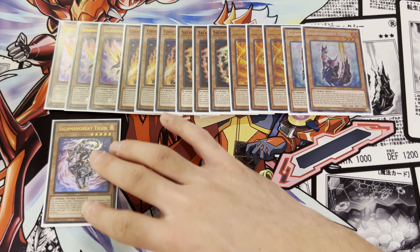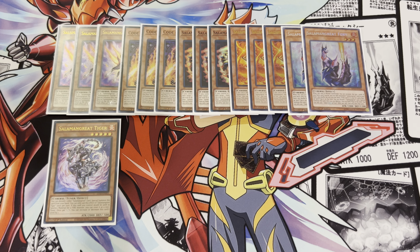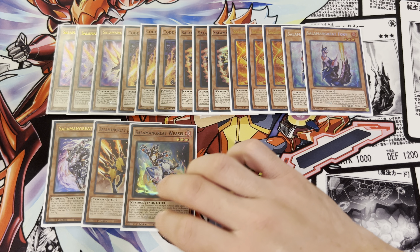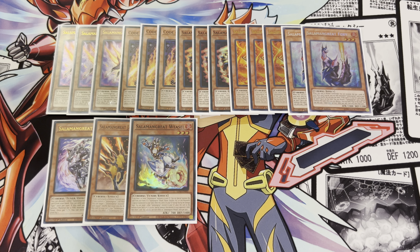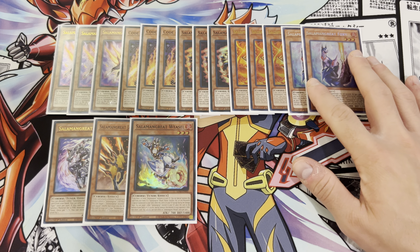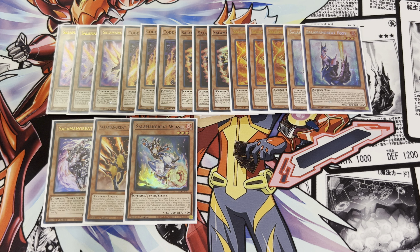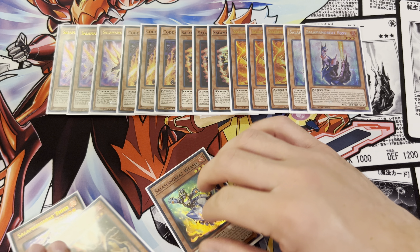And then the extracurricular cards: we've got one Tiger, one Jack Jaguar, and one Weasel. I haven't found the need for any of the other ones yet. I'm sure you could try to play Falco, but I'm just testing this right now to see how it goes. That does it for our monster count.